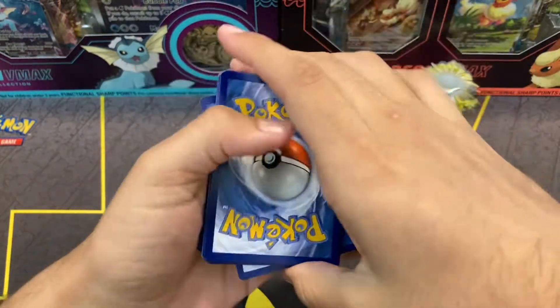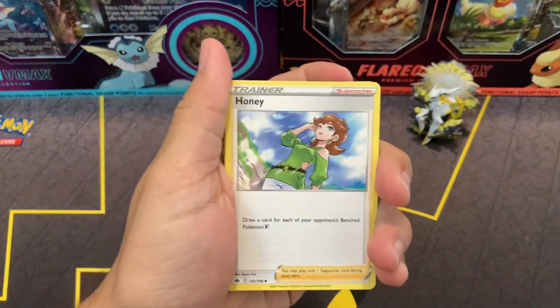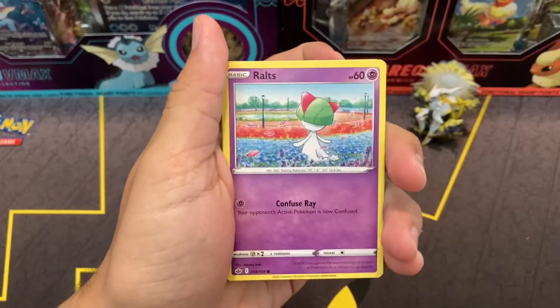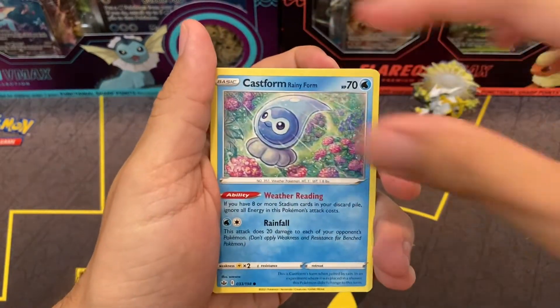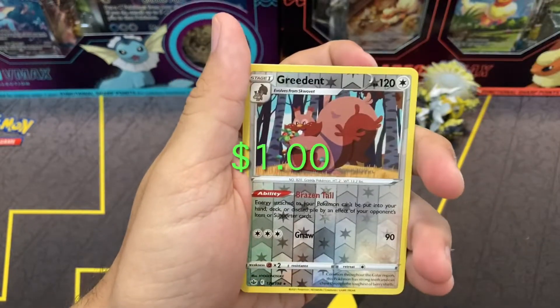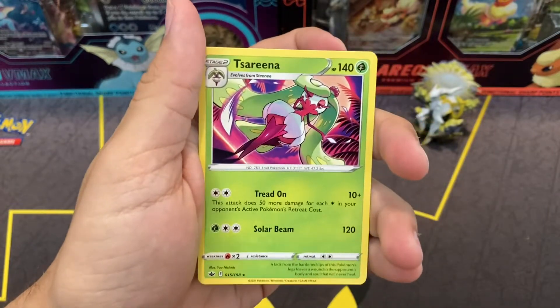Put four cards to the front. Fighting Energy. Got it right — remember, that means you have to subscribe. Got Ludicolo Routes, Castform Rainy, Snubbull, Galarian Moltres, Shuppe. Reverse Holo Greedent. And on the back, Serena Non-Holo.